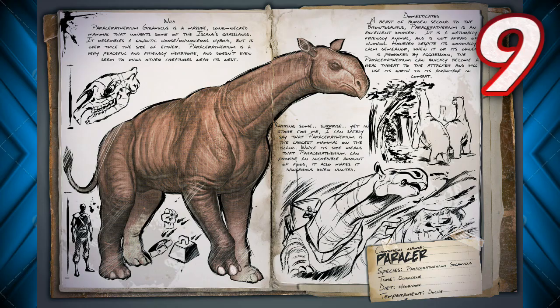Moving on to number 9, we have the Paraceratherium — not sure if I said that correctly, but close enough. It's basically like a horse and rhino combination. It's very big, spawns in the swamp biome, and it's relatively new. It's actually very powerful compared to most dinosaurs currently.